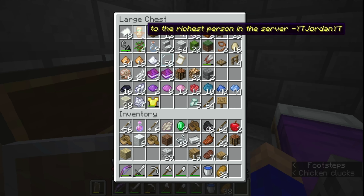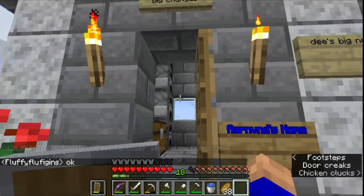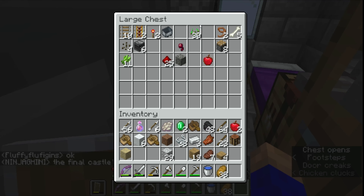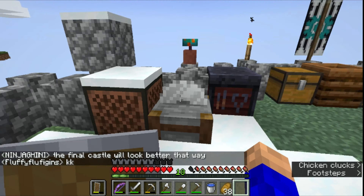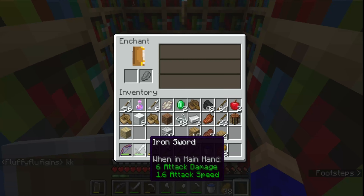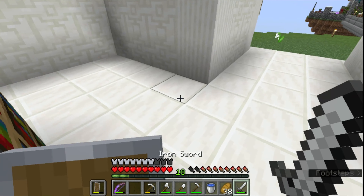I put a chest in here in case he wants to give me anything back. This is Orange — I don't know how to pronounce that, just call him Orange for short. He doesn't have anything in here. They have a ton of stuff, including a jukebox — I want to make one of those soon because I had a music disc but I think I lost it. They have a max level enchantment table as well.